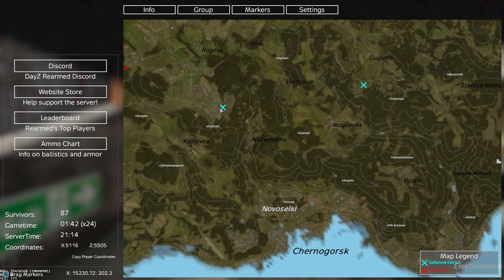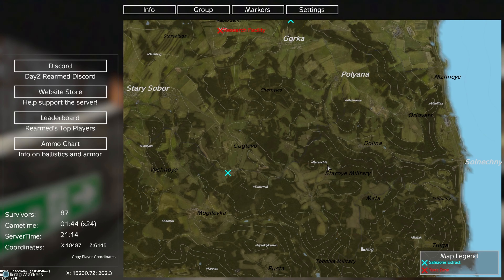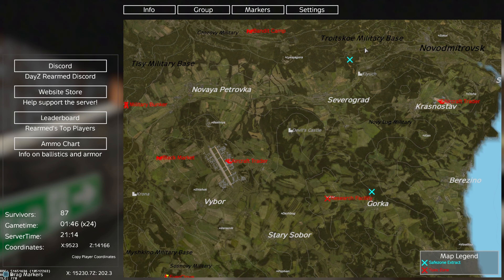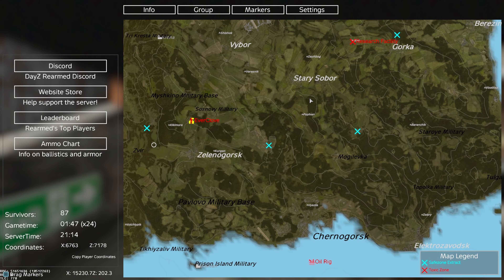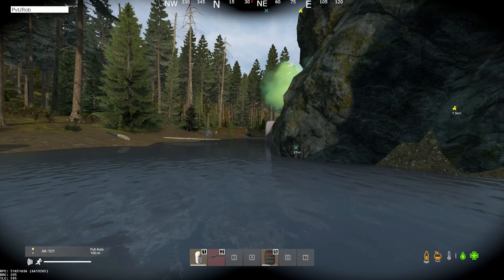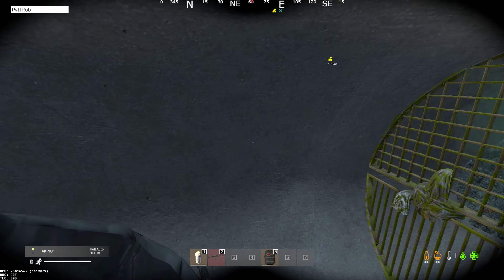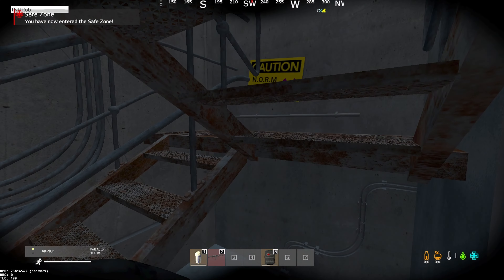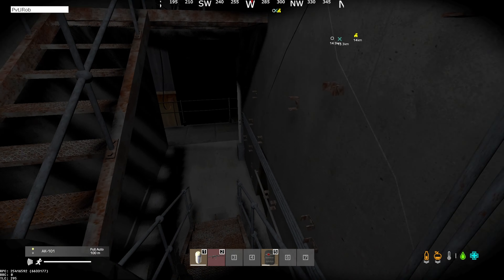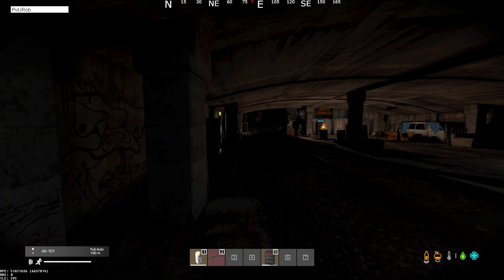First things first, get some loot — military bases, houses, doesn't matter. Then go to these blue X's. These blue X's are the safe zone, they're all over the map. Just pick one and go to it. It's a teleporting safe zone, so once you get into it it'll teleport you. There's green smoke at the entrance — boom, teleports you right to the safe zone.